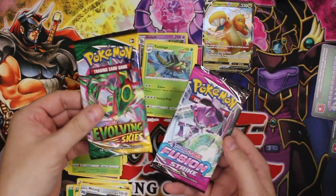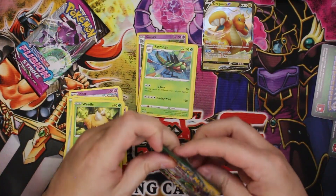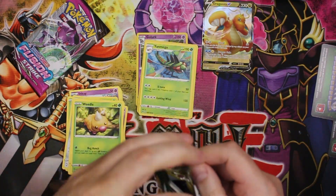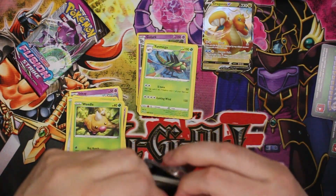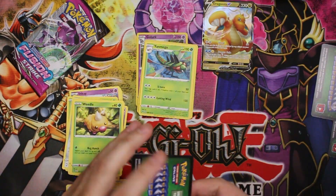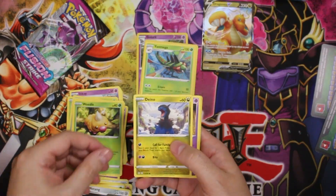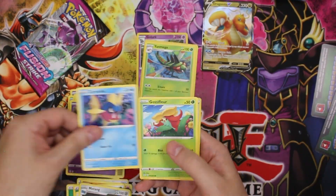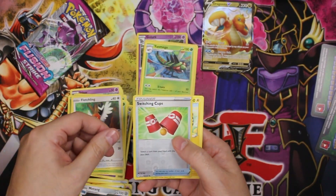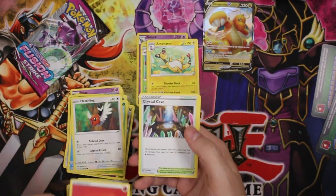Here come our better ones I guess — Evolving Skies is not bad and Fusion Strike is the newest one. We're not getting anything great out of these packs so far. I mean, it's only four packs, but you kind of hope for at least one good card. I don't think we're gonna get anything great out of this one though. Pumpkaboo, Carvanha, Gastly, Fletchling, switching cups, and Ampharos — I get that card every single time I open these packs. Crystal Cave, Toy Catcher, and Raihan.